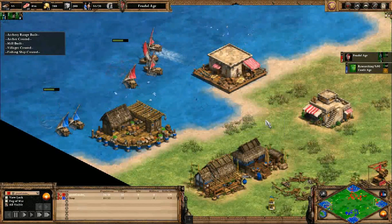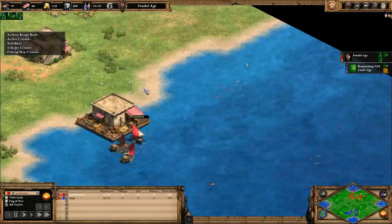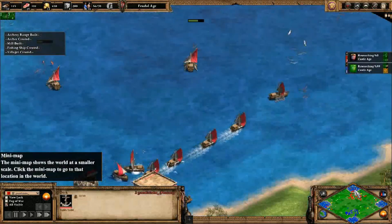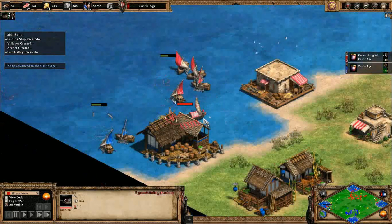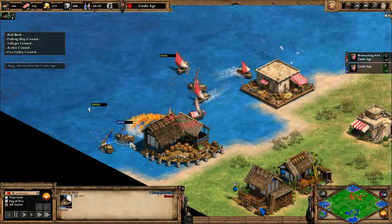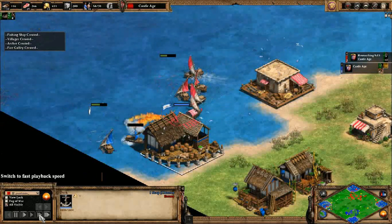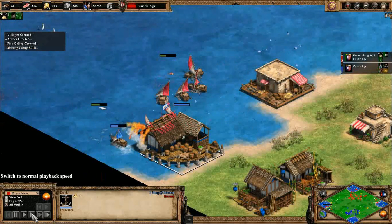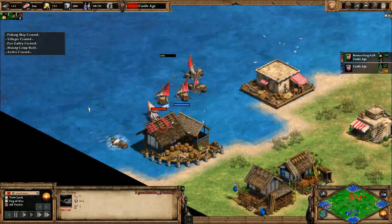If one of them realizes - if you could kill the fishing ships, not only do you get more resources here, but your opponent also loses their food income. It's going to be a fire galley versus fire galley battle. Blue is already going for castle age, just as I suspected. Red is going for a lot of food.